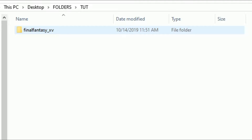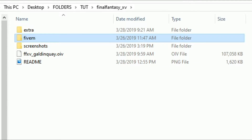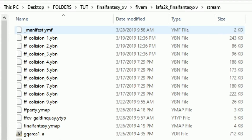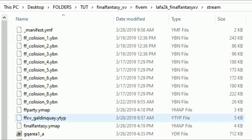Go back to your downloads and open up the Final Fantasy folder. Inside that folder there are going to be three more folders and an OIV file with a readme. What we need for this tutorial is only the FiveM folder. Open up the FiveM folder — inside is the add-on map for the FiveM server. Open it up and inside that folder is another folder and a resource file. Select the stream folder and inside are all the necessary files to stream the map on your FiveM server.